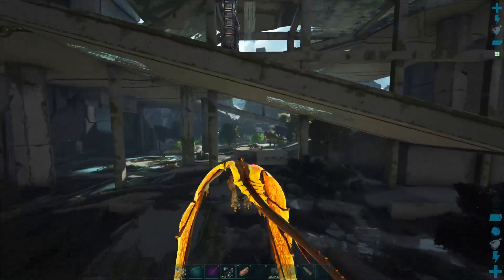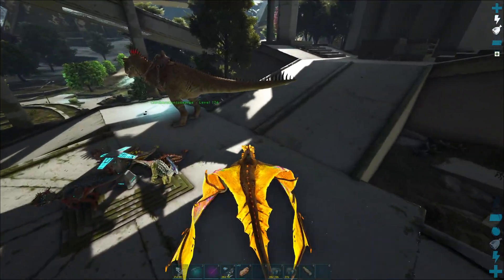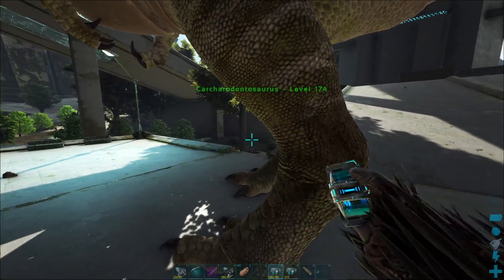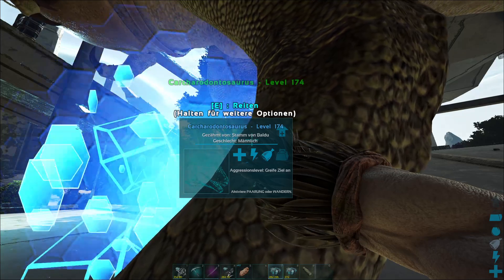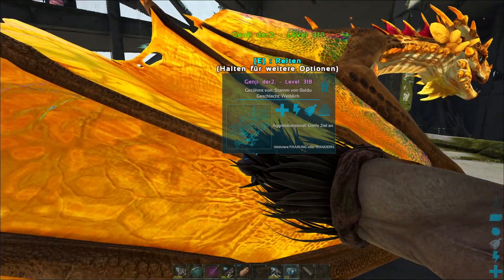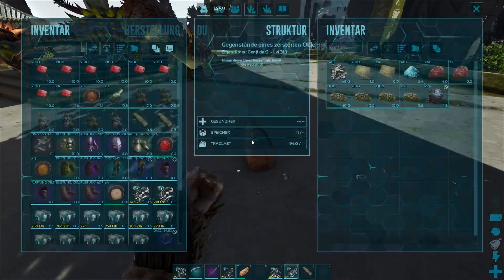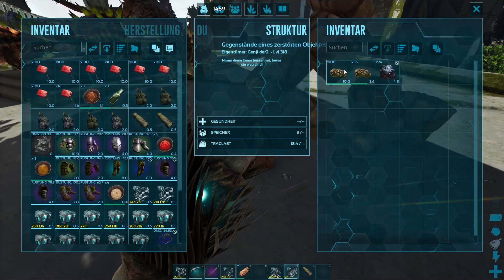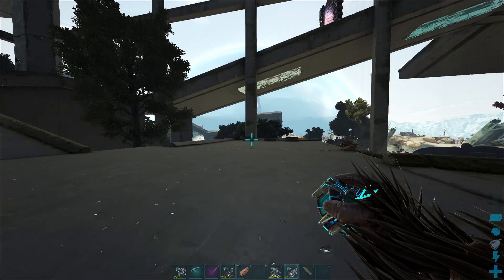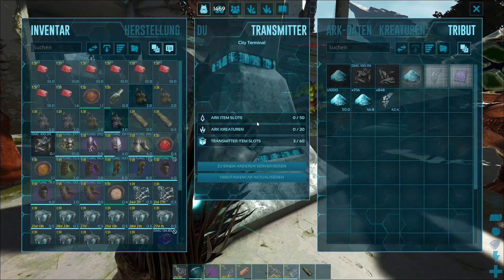So ein Dach zu bauen war jetzt auch nicht so schwer, da kann man eine Menge lustige Sachen machen. Je größer das Haus, umso schöner kann man solche Dächer reinbauen. Hier oben ist es sehr ungefährlich – und gleich werden wir angegriffen. Wir packen auch Ihmchen ein und wir packen auch schnell den Drachen ein. Dann müssen wir nur noch den Timer abwarten. In den letzten Tagen hat hier irgendjemand seine Tierchen hingesetzt, die waren aber nicht besonders im Weg.